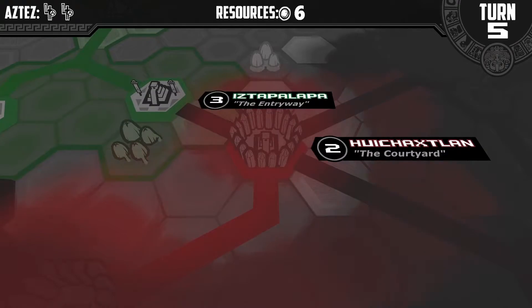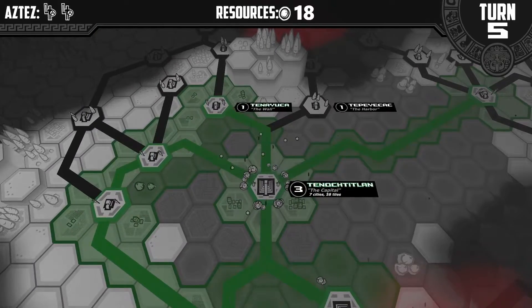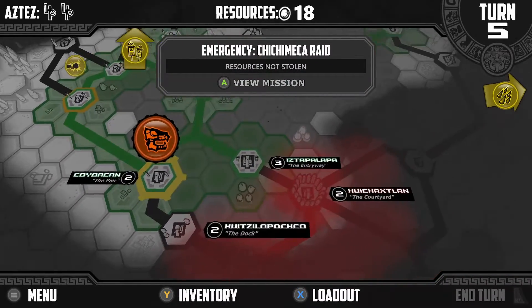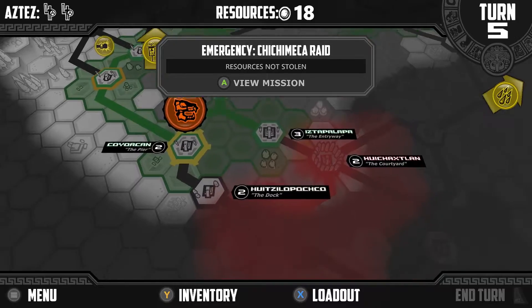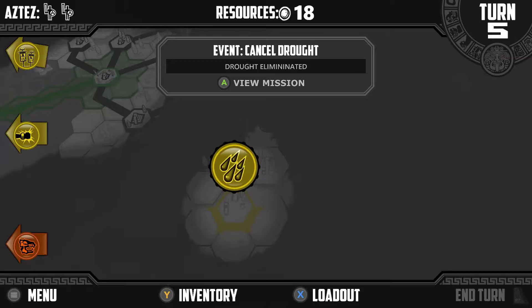Descent spreads — there's a redness. So me putting those cities there probably wasn't a good thing. They're going to turn red. I thought me putting there was stopping from spreading, but maybe not. And we have a drought. Cancel drought — I probably won't do that.